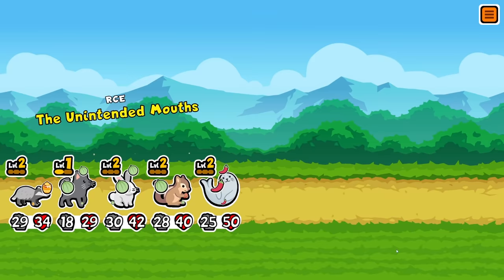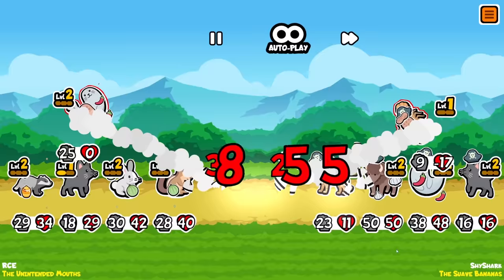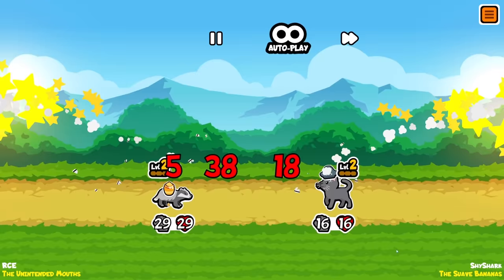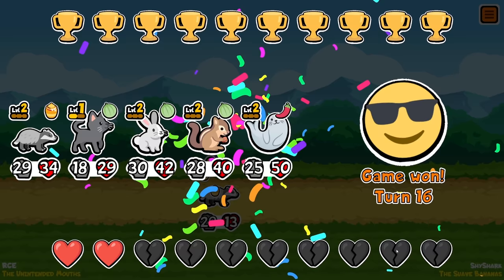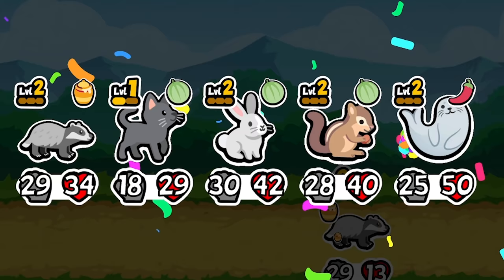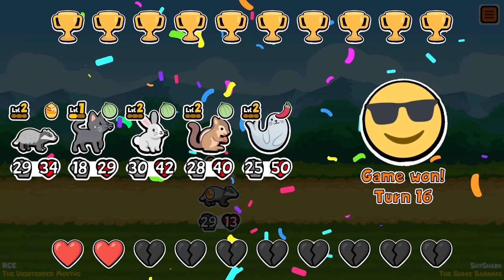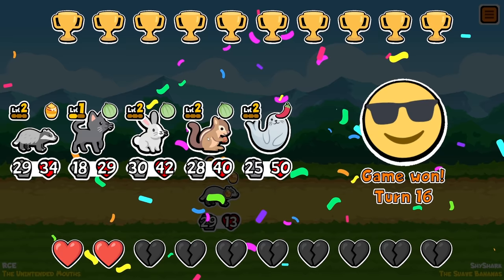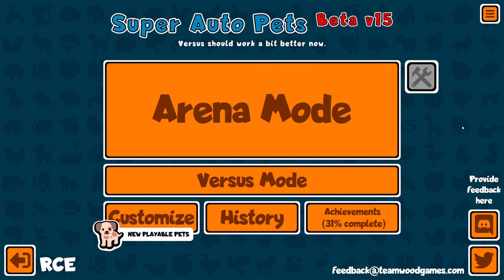The Unintended Mouths are facing off against the Suave Bananas. They've got a 50/50 bison in the middle and that scorpion just killed us — this is going to be tight. I think we've won — get in! Food for the win, people. This was actually one of the things I wanted to try at the start — a food build — and we've done it. Maybe I shouldn't have done the squirrel; if I just had a rabbit and cat I could have had like a worm or something else. Game one, turn 16 — they go into the hall of fame and we get 100 points!